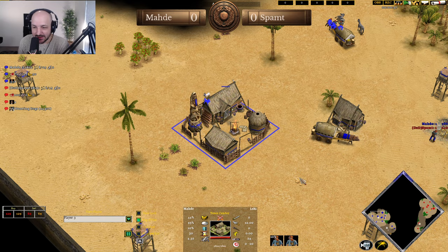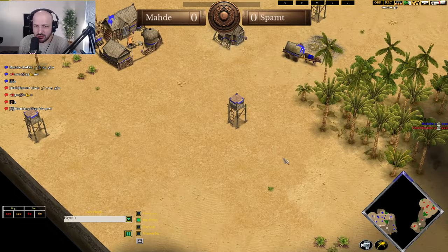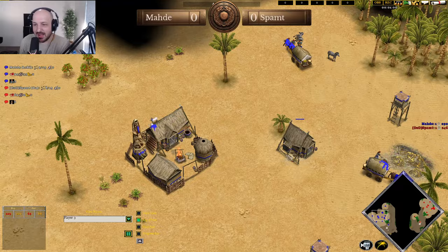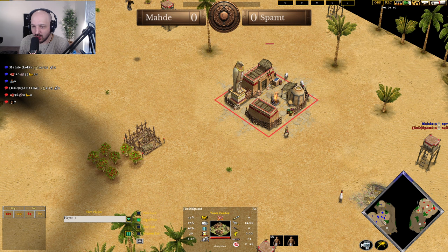The map is Oasis, and this is the round of 64 — best of three. We've got a Loki versus Ra matchup here, and we're very excited about this one. Loki versus Ra is definitely a difficult matchup for the Loki player.